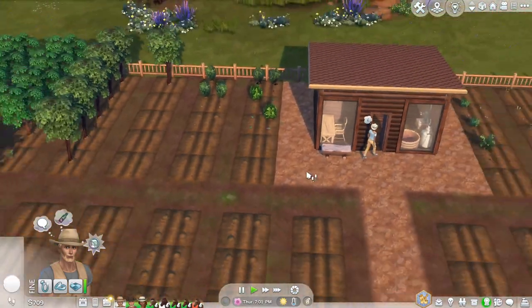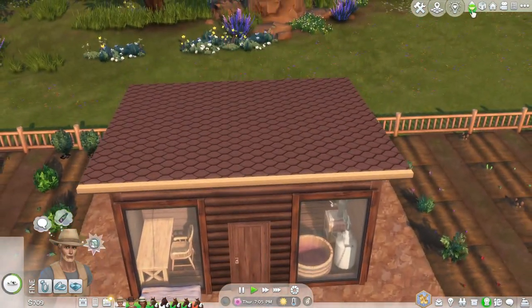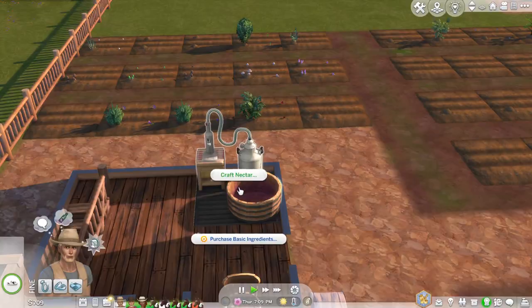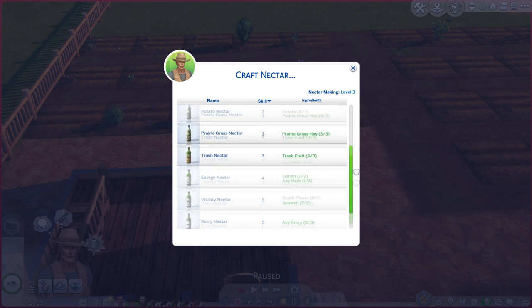It's quite a lot of gardening to take care of. You don't need to have all of this — you can have as much or as little as you like. I'm going extremely hardcore on nectar making. You need three of each fruit: three apples, three grapes, three strawberries. Then for energy nectar you need lemon and any herb — it's a mixture of three. You do go through all the garden produce pretty quickly.